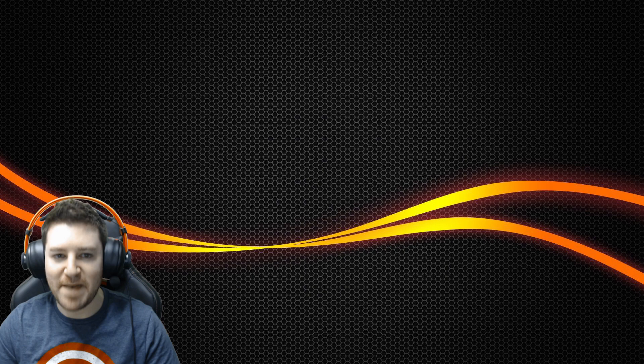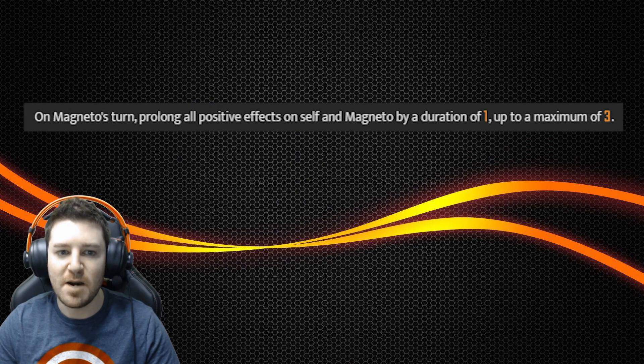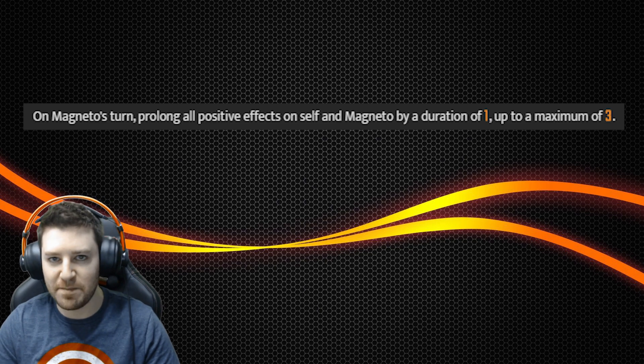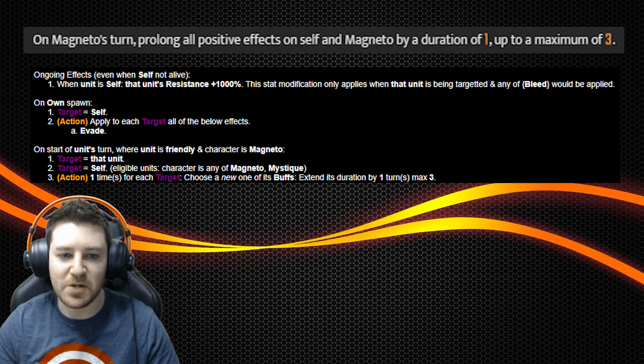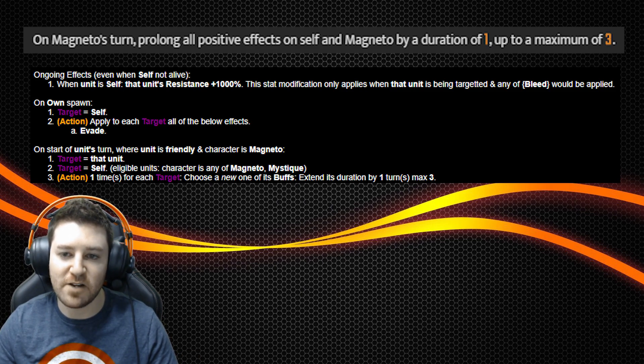Number nine, Mystique's passive, Subterfuge. The part of this ability that's incorrect is the line that says on Magneto's turn, prolong all positive effects on self and Magneto by a duration of one, up to a maximum of three. In actuality, while the code does direct Mystique to target Magneto, they left out the line of code that has her extend any positive effects. The ability then immediately redirects to her targeting herself, and after that she does extend any positive effects on herself, leaving Magneto high and dry. Unfortunate.